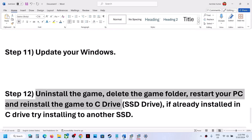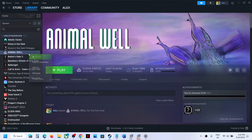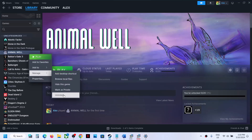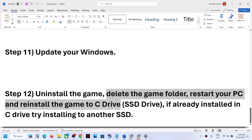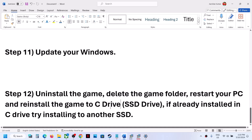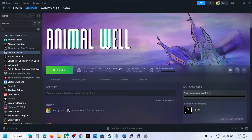If nothing is working, uninstall and reinstall the game. Right-click on the game, select Manage, then Uninstall. After uninstalling, go to the game installation folder and delete the game folder, restart your computer, then reinstall the game to the C drive. If already on the C drive, try installing to another SSD and check. One of the steps shown in this video should help you get the game running on your Windows computer. Thank you for your time — please like this video and subscribe to my channel.